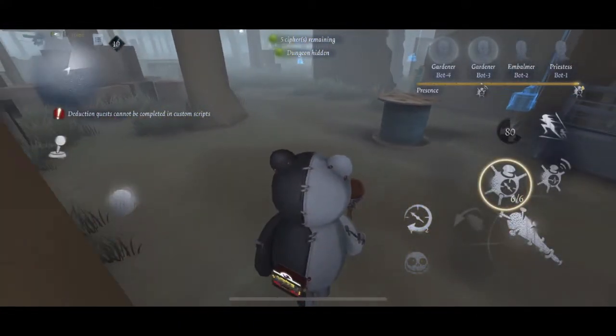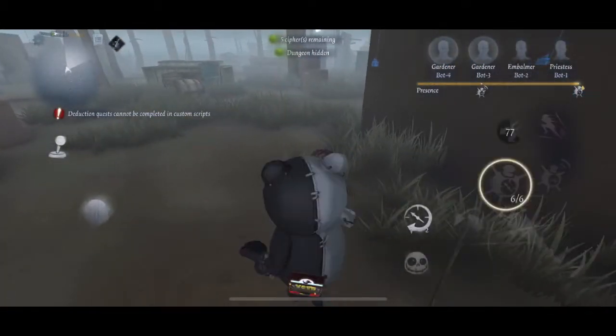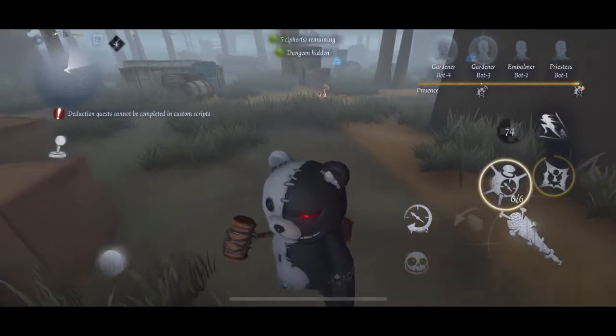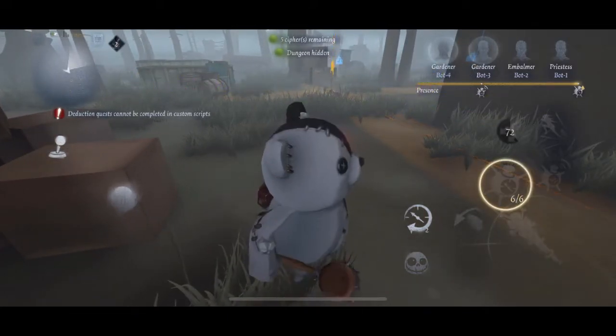This is his remote controlled bomb. This bomb you can choose when to set it off. It lasts about 40 seconds, and you can choose when to detonate it. It also has a cooldown of 40 seconds and there's a slight recovery you have to go through after you set it off.